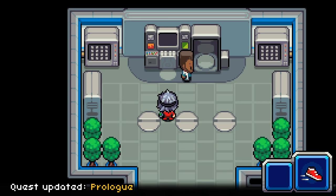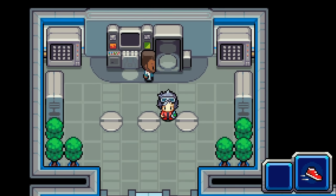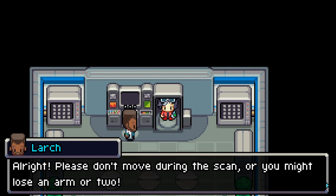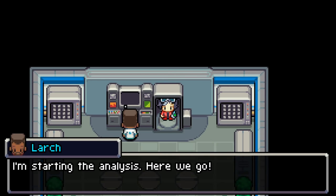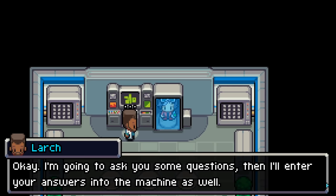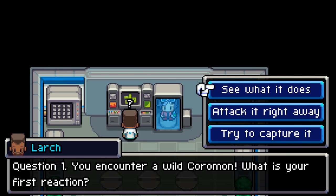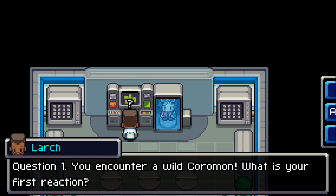Whatever the computer decides, I'll choose — even if I want a different Coromon more. 'Please step into the matching machine to start the analysis. Don't move during the scan or you might lose an arm or two!' The quiz begins. Question one: you encounter a wild Coromon — what is your first reaction? I'll go with 'try to capture it' — from what I've seen in this game, the Coromon are pretty cute. Question two: what is your motivation? I'll go with 'I want to become the best trainer' — that's some good motivation!